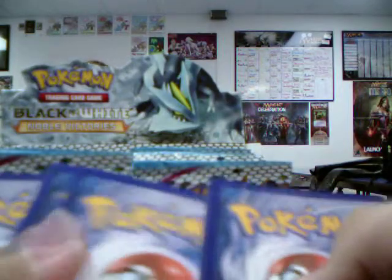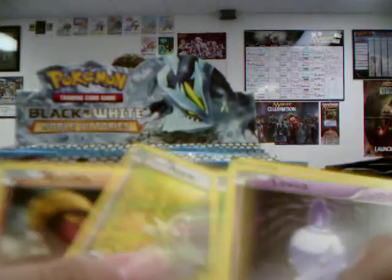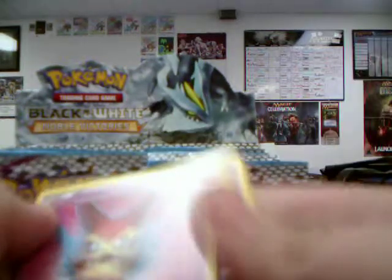Here we go. This is probably gonna be my last pack opening here. Let's see. Litwick, Timber, Duato, Dweblo, Tenamo, Axios, Stunfisk, Palpitoad, Swellow, Skirter — and Victini! Yes! I finally got Victini!